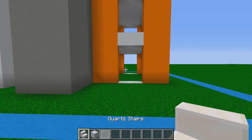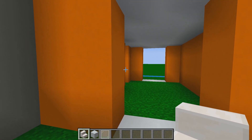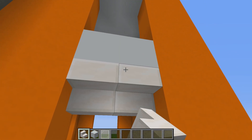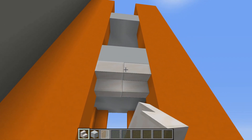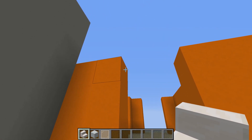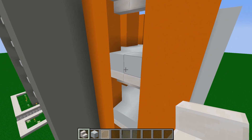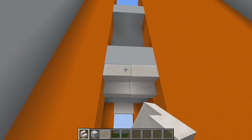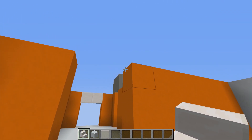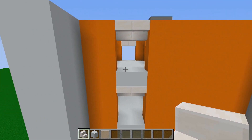Next grab quartz stairs and place them on the third block up on each two-block wide open section at the front of the build, underneath the two blocks of white concrete. Do the same on the back. Adding upside-down quartz stairs really adds depth to the build — these will be the tops of our doors.